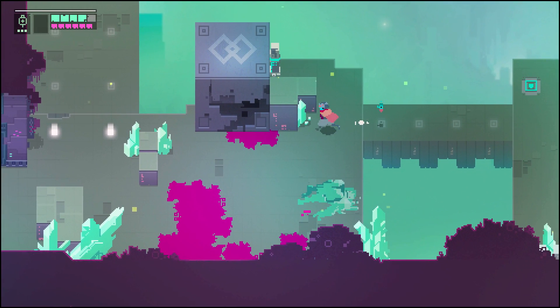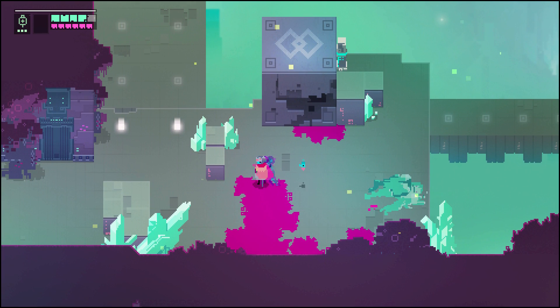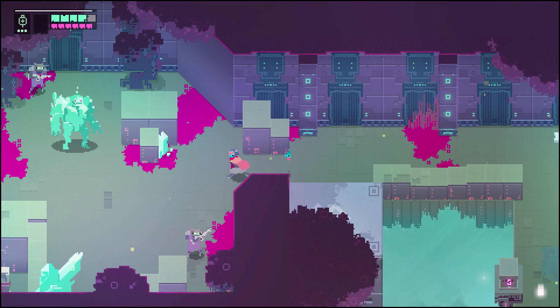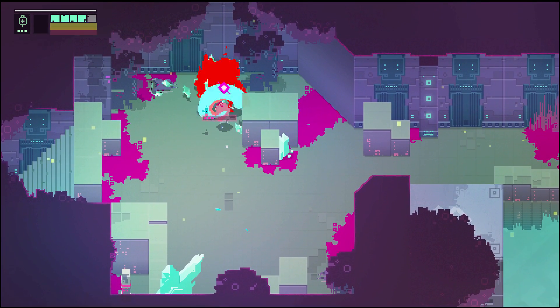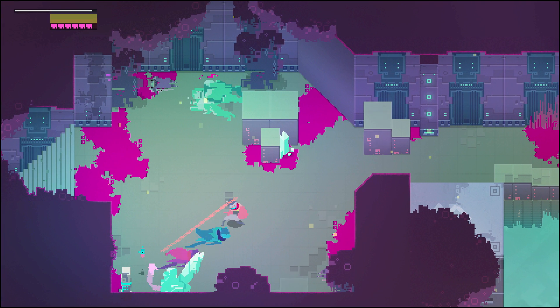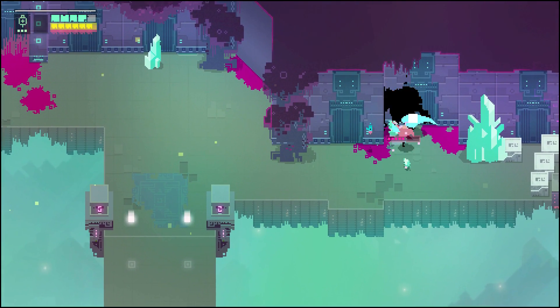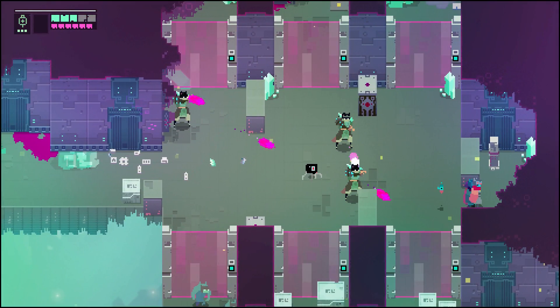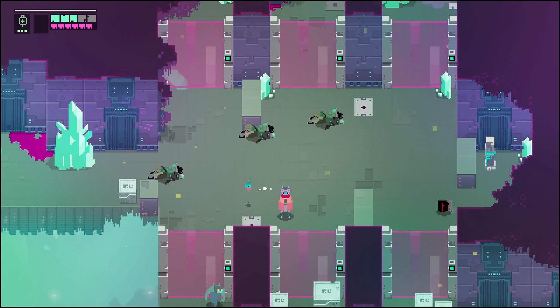This is not the intended way, or at least I certainly hope it isn't, because there's an easier path. This is where they kind of try to indicate to you that you hit the switch and something changed that you couldn't see, because this one went down and then it's guiding you forward this way. I recommend taking out the turrets first and then you can take care of these guys.